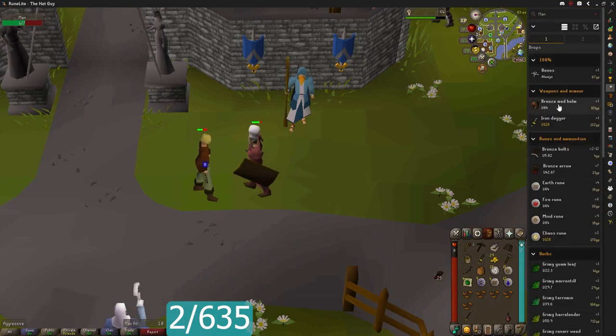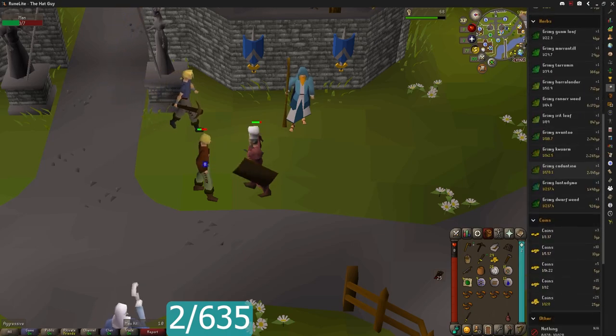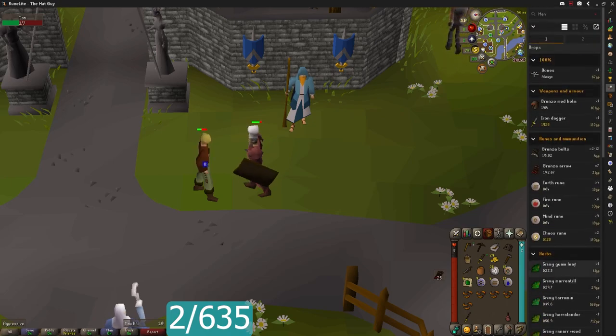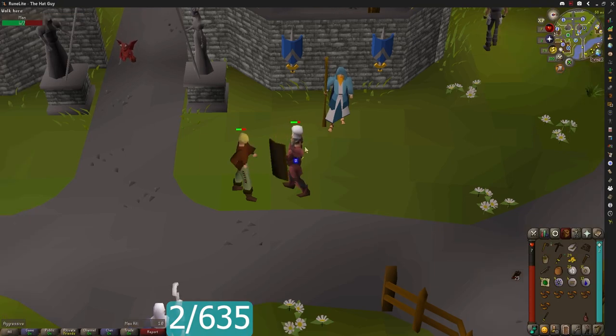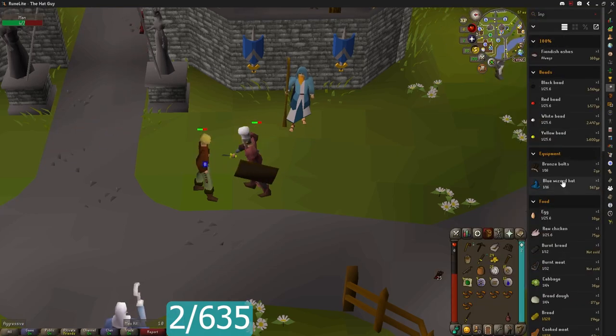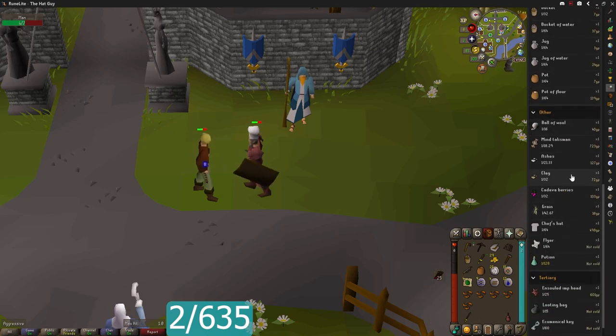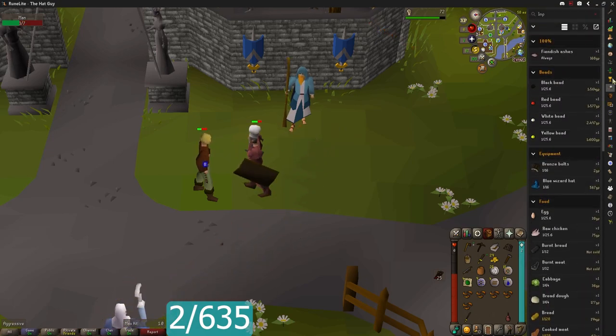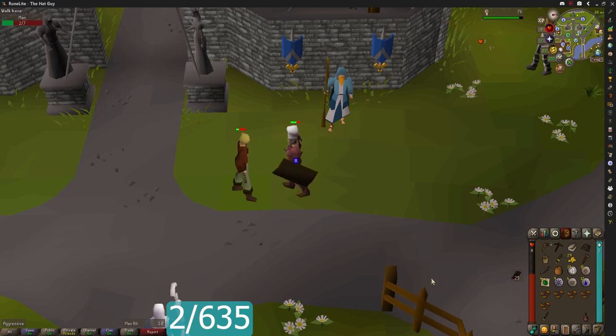We're also going to be killing some men here, because they drop a bronze med helm. I can't not go for that — trying to save myself some GP. If I can't get it, I might just buy it from the Barbarian village shop. There's an imp right there — he is also a target. He drops the blue wizard hat and the beads, plus a bunch of other useful things for a starting account.